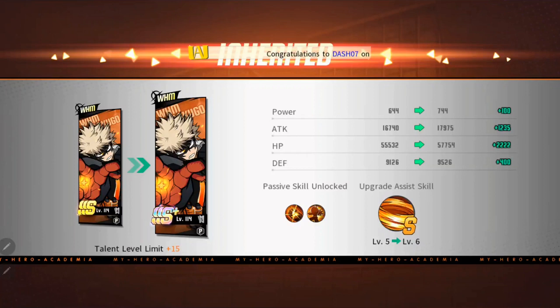When you get that boost to SSS+ you're not getting as big a boost as you might think — only 100 on power, 1,235 on attack, an extra 2,222 on HP, and 400 on defense. That's why I was saying at SS you're getting the most bang for your buck.